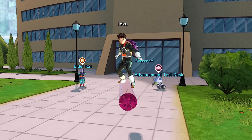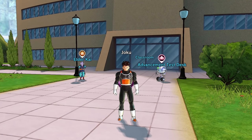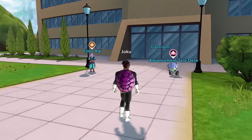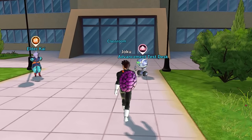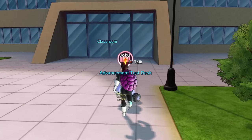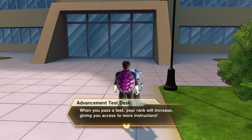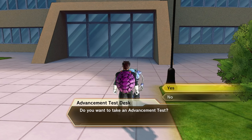There's this Advancement Test desk and I think we got a notification saying we're eligible for an advancement test. So let's start off with this and we'll get back into the story as well. When you pass a test, your rank will increase giving you access to more instructors. Oh, that's great — do you want to take an advancement test? Yes, I do!